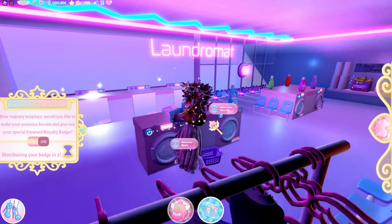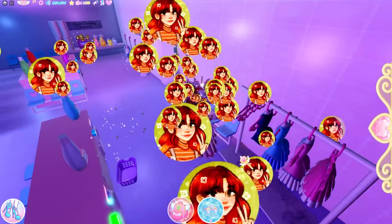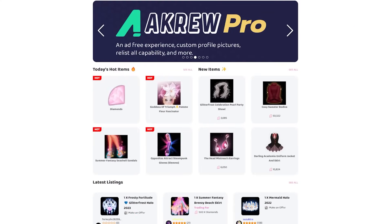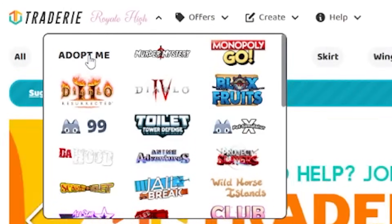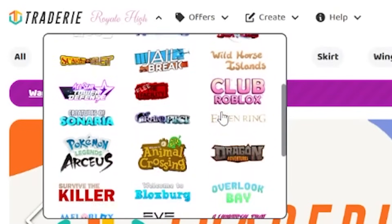Trading is probably going to be where you end up getting the most amount of diamonds, so I definitely suggest you start focusing on how trading works. Tradery is one of the most effective places to do your trading, because it's utilised by so many people and so many games. You can actually trade on Tradery for Adopt Me, Murder Mystery, Monopoly Go, Diablo, Blox Fruits, Pet Simulator 99, and so many other games.